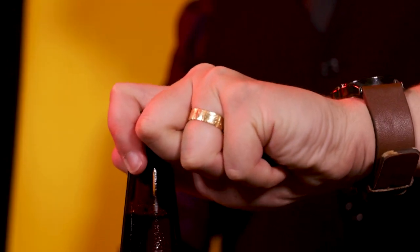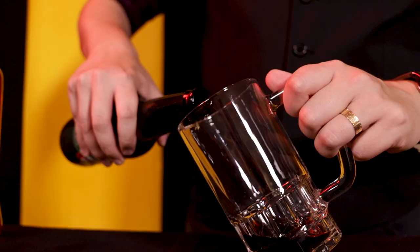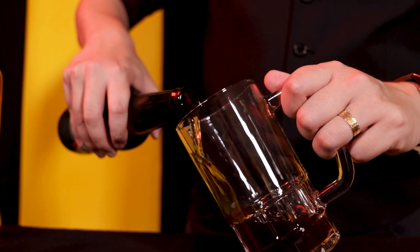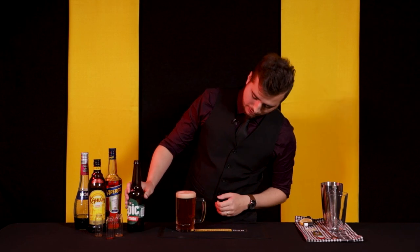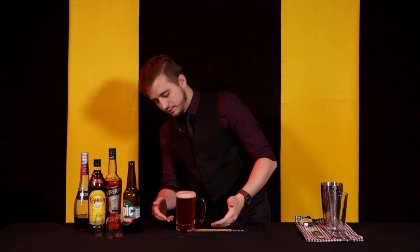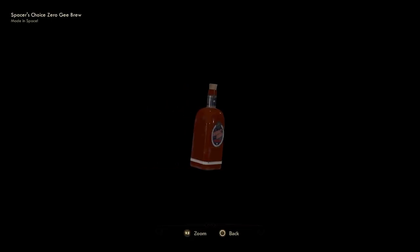And of course, last of all, we've got our actual Zero-G Brew. So crack your boy open. I'm very, very bad at pouring beer, so this is probably going to have quite a bit of a head on it — please don't judge me. Oh, that actually came out okay! The Aperol has the added effect of giving it that nice reddish amber color. Zero-G Brew in the game comes in a red bottle, so it looks the part.